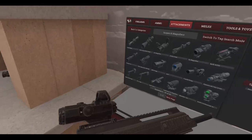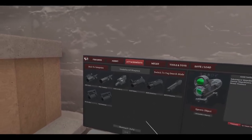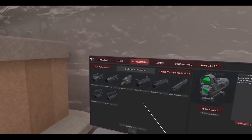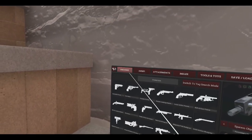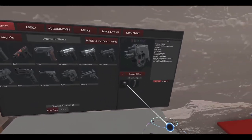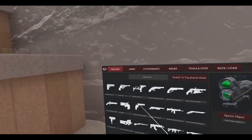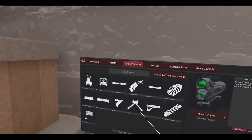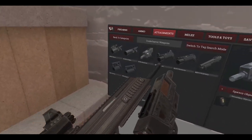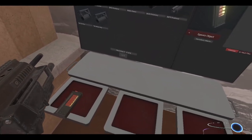We've got a red dot on top if we need it. Let's grab an underbarrel. The ZIP 22 is still not in here — they said it might be in, but no, it's still not in the spawner, so that's okay. Let's grab the Picatinny — this one, KWG. Stick that on there, yes. Grab a magazine and spawn that — oh yeah, here we go.